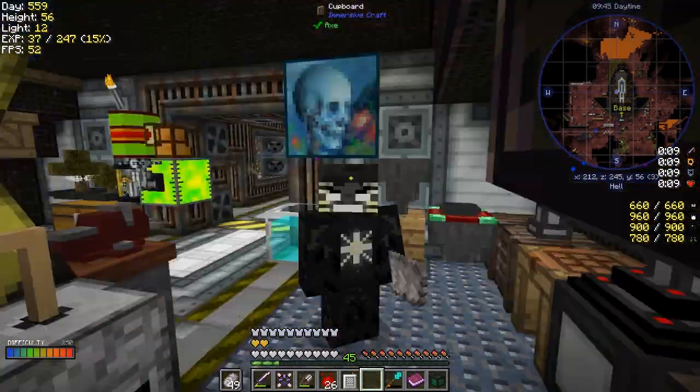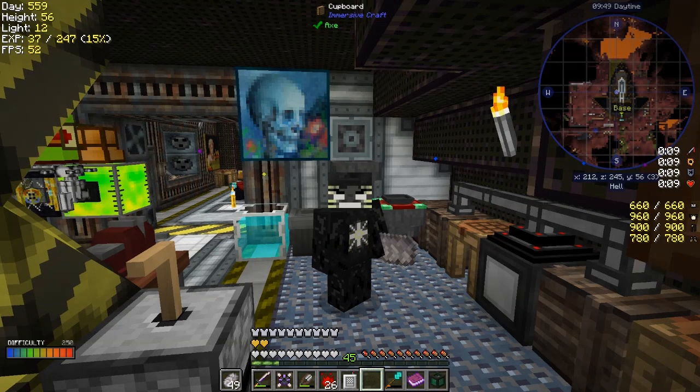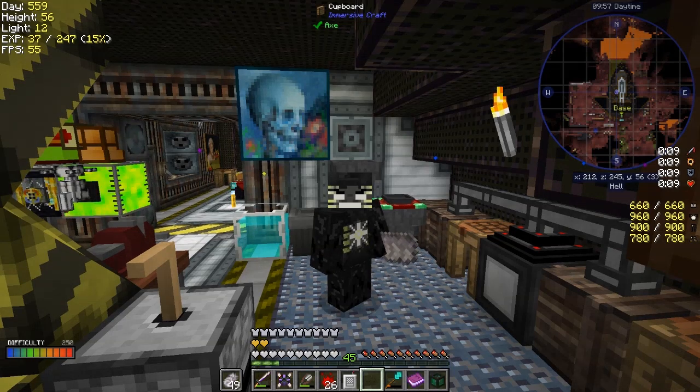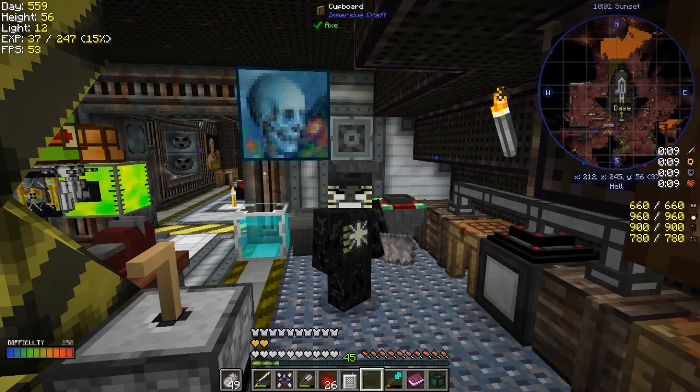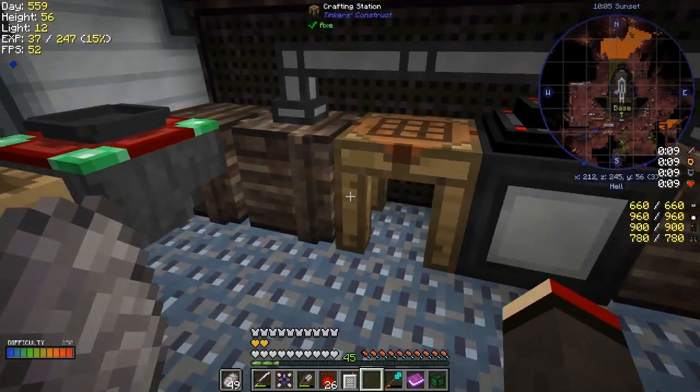Now I've got absorption, strength, resistance, and fire resistance four. Let's have a look at myself — that's a very slightly intimidating set of armor. We get five stars, two extra health things, and ten armor. That's good, we can live with that for the time being.